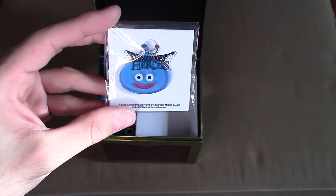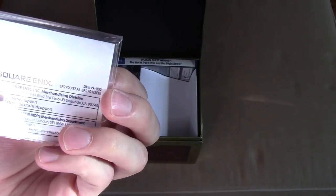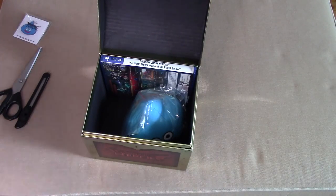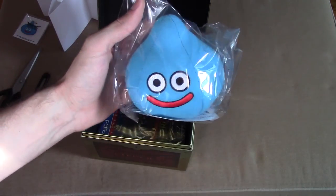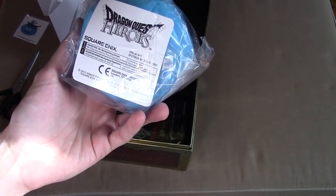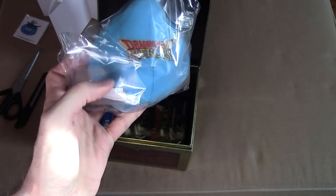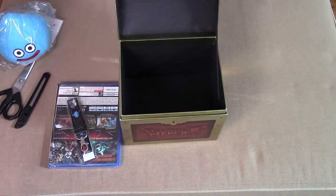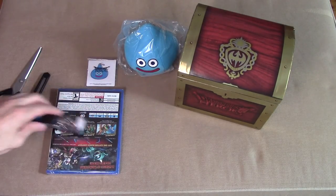You get a Dragon Quest Heroes keychain, which is basically just a little slime. The Dragon Quest Heroes print is actually on the paper itself, which is cool. Here is the plush, which I love — that's gonna go up on my wall. There's a bunch of codes and stuff. It does say Dragon Quest Heroes on it — very cute, nice little slime. So we have a slime, the box itself which is kind of cute.